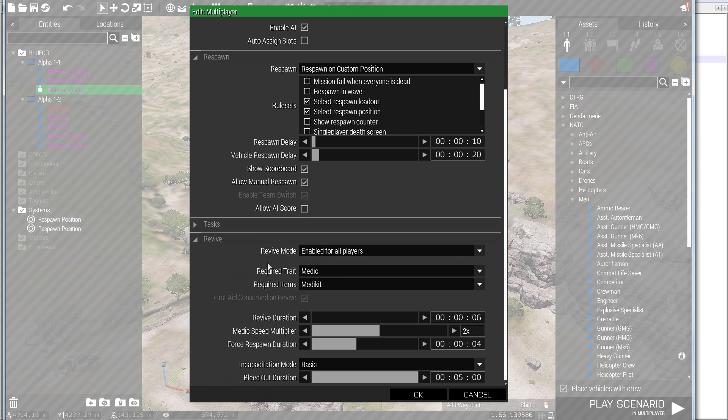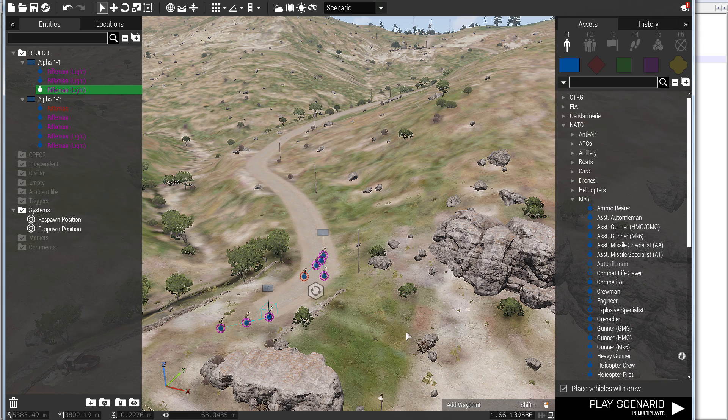I allow manual respawn. For the revive settings, I enabled it for all players. The required trait is that you have the medic trait and must have a medic kit to actually revive. Revive duration is default but bleed out is set for 5 minutes, incapacitation set to basic. This means players should be able to choose the medic selection from the respawn menu. I'm going to add the trait via scripting since units come in as light or regular riflemen and are not medics by default.